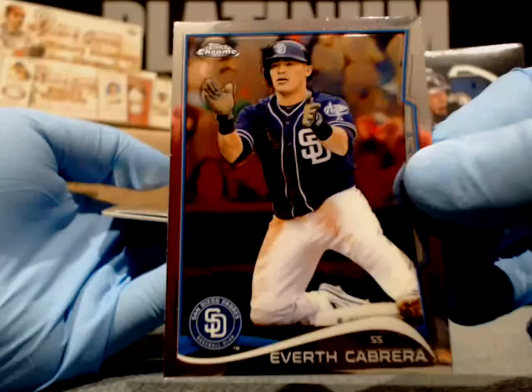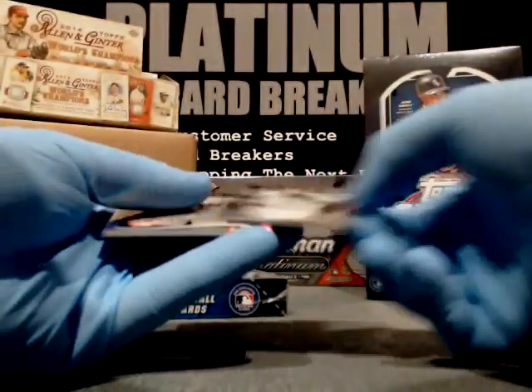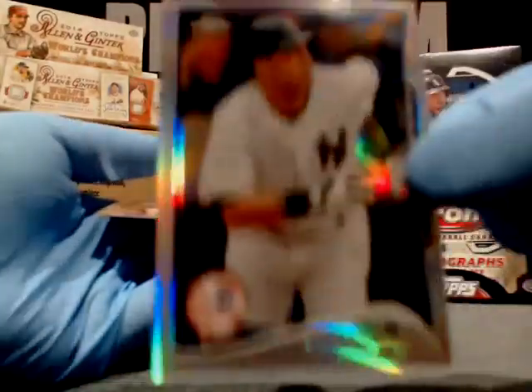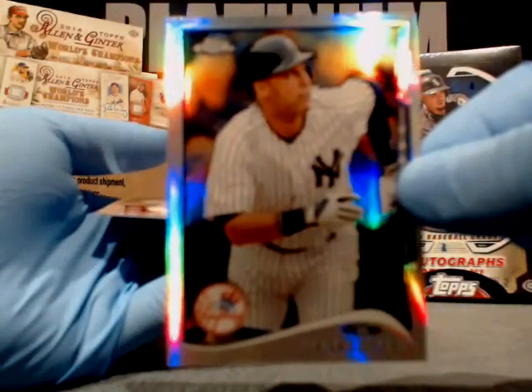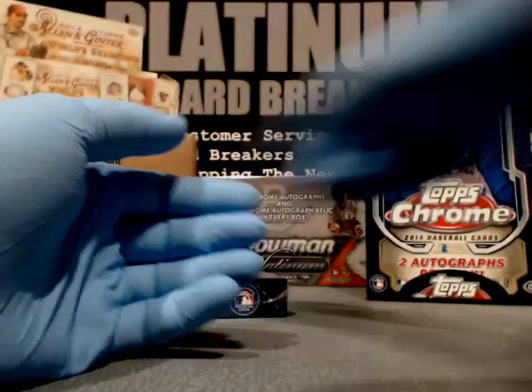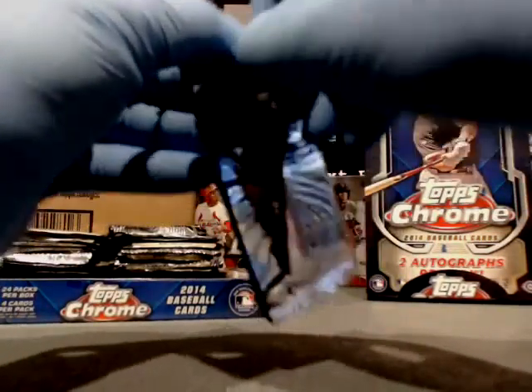Everett Cabrera, San Diego Padres. Nick Castellanos, Detroit Tigers. The captain, Derek Jeter, New York Yankees. And Josh Hamilton, the Angels.